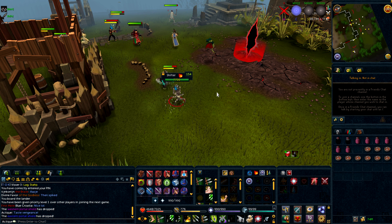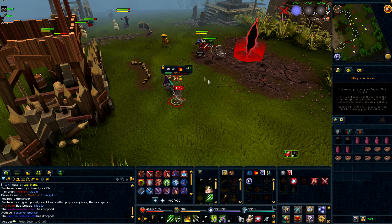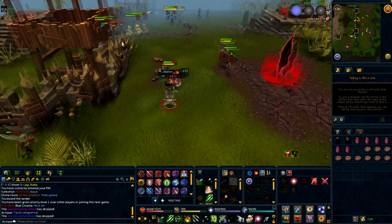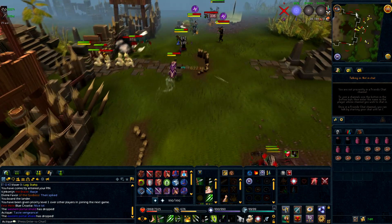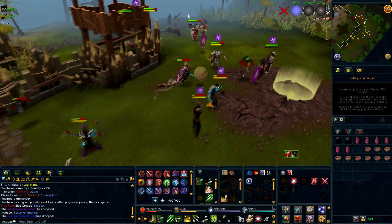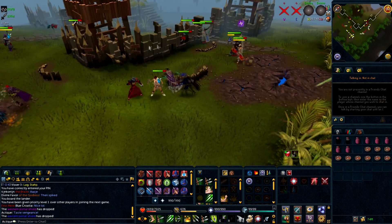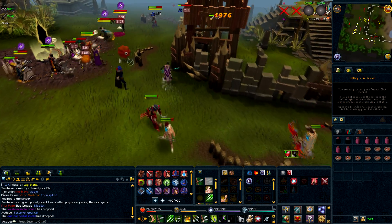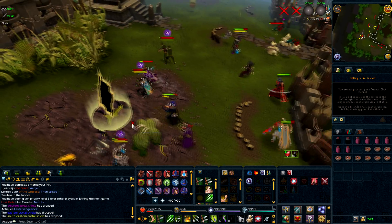All in all, decent updates to the Pest Control minigame, but with about 150 commendations at maximum per hour, the XP you get is about 150k, maybe 200k if people find a proper way to farm it. It just doesn't seem to be worth it, at least for a completionist or higher level account, but it might be worth it for semi-high levels.